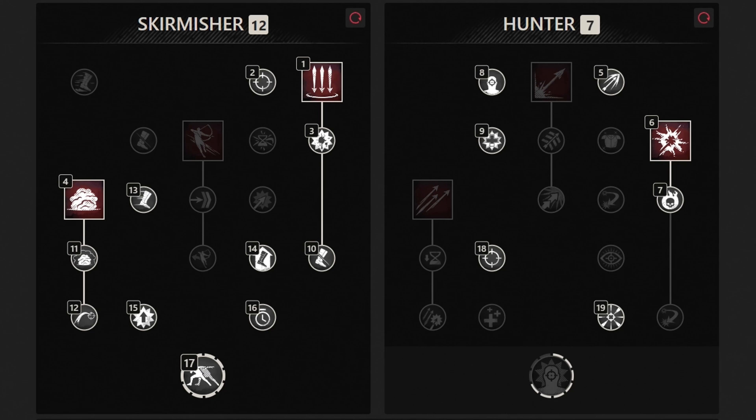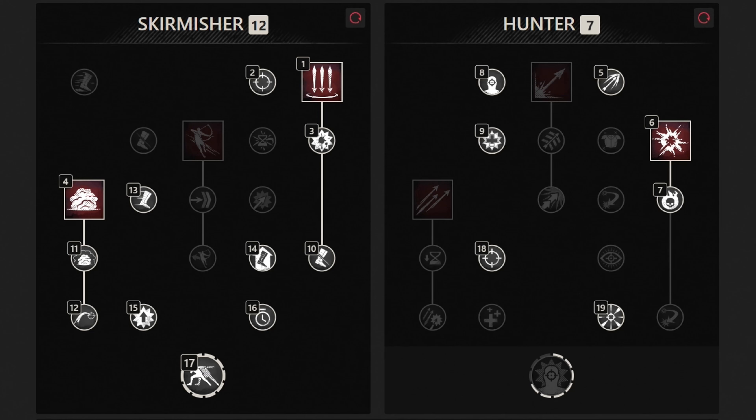Next we have our skill tree for the bow. This layout is more focused around damage over time and AOE, so that's why we invest heavily into the poison smoke and rain of arrows. And then this is how it should look like for the spear — so this layout is structured around sweeping down the enemy and then doing quick bursts of damage while the target is immobilized.